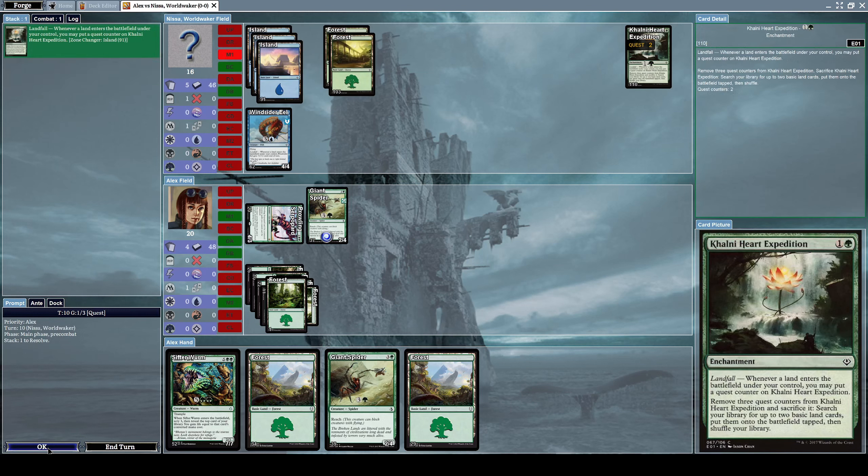Let's summon a Giant Spider and alpha strike him with Prowling Serpopard. We did damage to him. He put down an island mana, which triggered the landfall effect on Colony Heart Expedition as well as the +2/+2 on Wind Rider Eel.